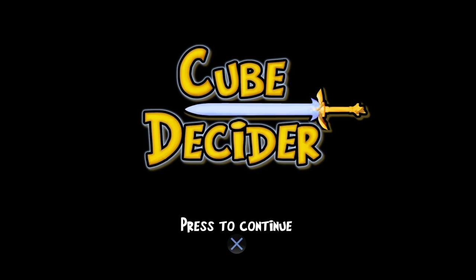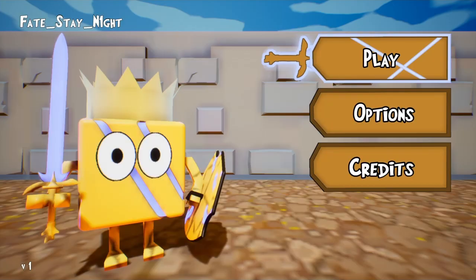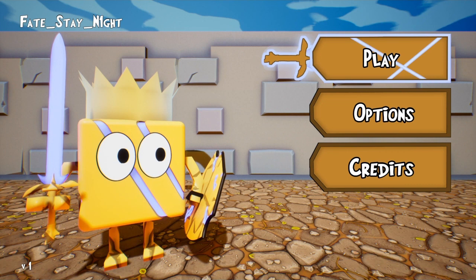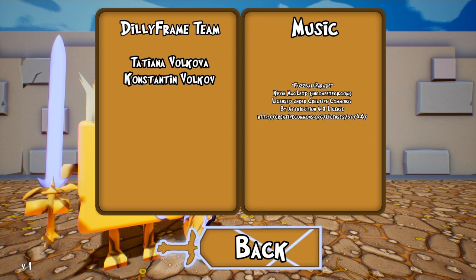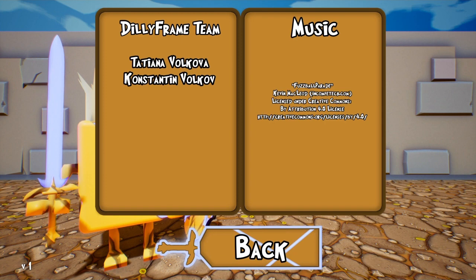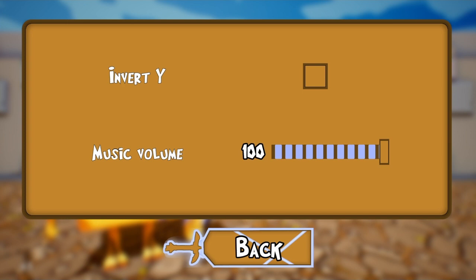Hello, this is Ray, and welcome to another blind let's play — my first time playthrough. I'll be playing a short indie game called The Cube Decider. This is basically a puzzle with RPG elements, so let's begin. It'll be interesting — you'll just be a cube with a crown, shield, and eyes. It's made by someone with a pretty long name, with music by Kevin MacLeod, the guy who does free music for YouTube.